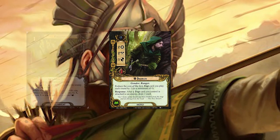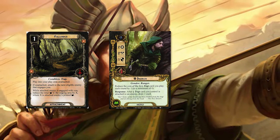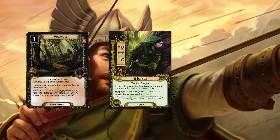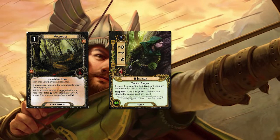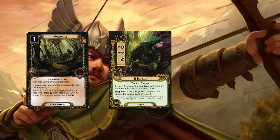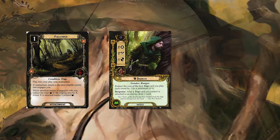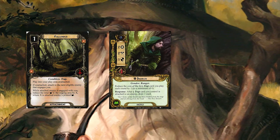The first is Followed. It's a single cost trap attachment in tactics. You don't put it into the staging area — you put it into your play area unattached, and when it's unattached it will attach itself to the next eligible enemy that engages you. While that attached enemy is engaged with you, it reduces the total threat in the staging area by X, where X is that enemy's printed threat cost. That's already a great attachment and a great trap, and I would recommend it for tactics decks that just want to contribute a little more pseudo questing to the quest space.